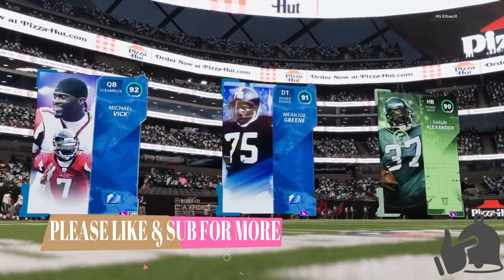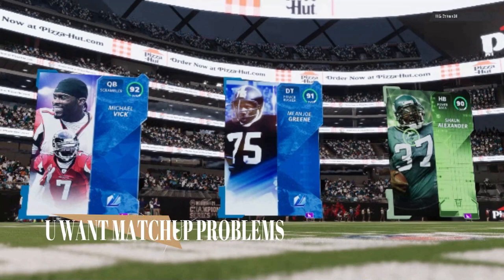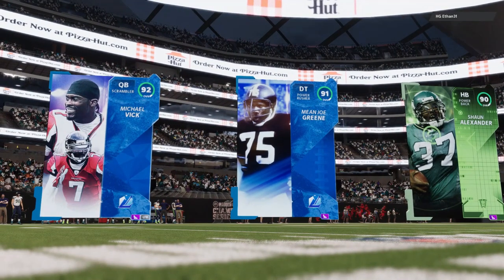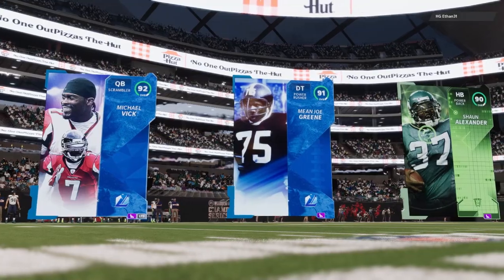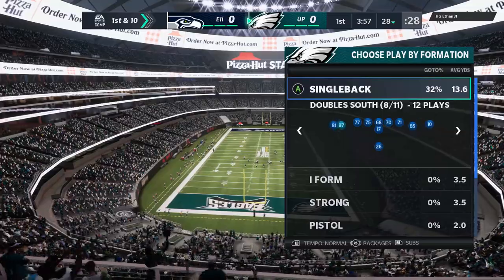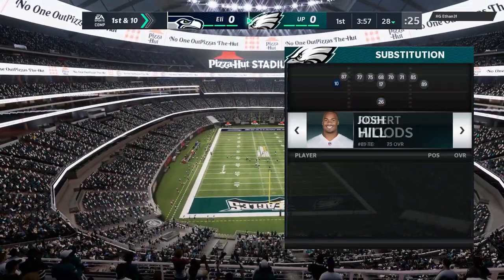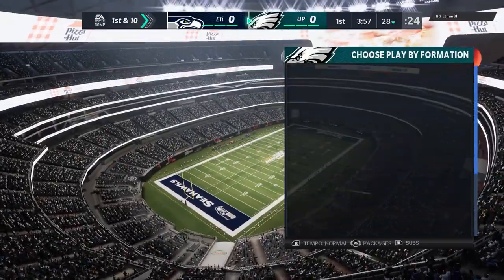Looking at my opponent's top three cards, I can tell he had a better draft than me. That's the type of players you really want to try to get or build your team around — really overpowered players like Michael Vick with his speed, Bo Jackson, Tyreek Hill-type speed receivers. On my side I really don't have anybody like that — I don't consider Reggie Wayne in that class at all — so I'm going to have to step my game up when it comes to schemes.